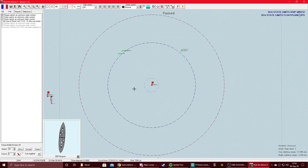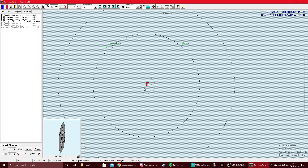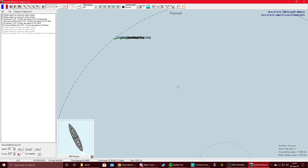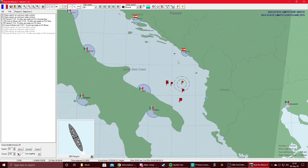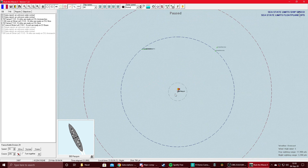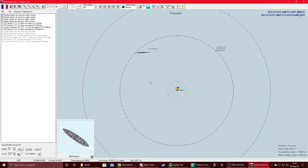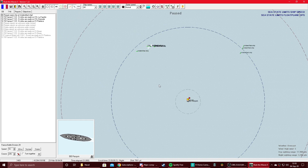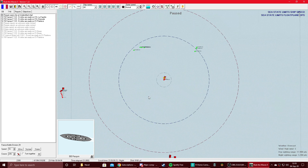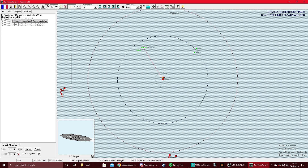More radar contacts. Requin should probably move west. It is night time. If I recall correctly, the British do not have radar-assisted fire control. Naval strike is ready on the carriers, but I'm going to wait until at least twilight before launching.